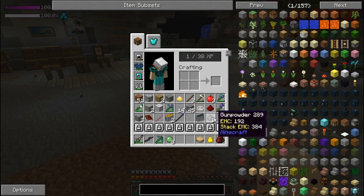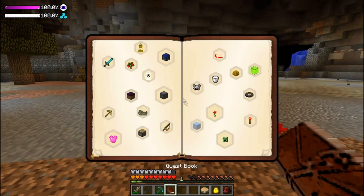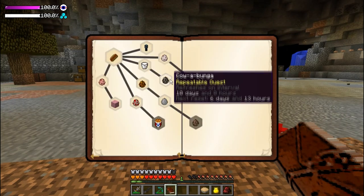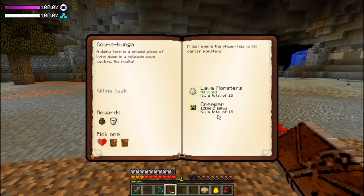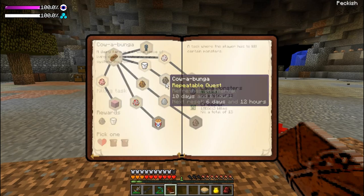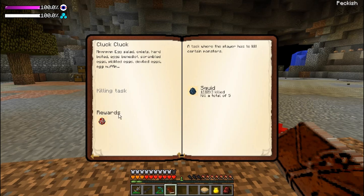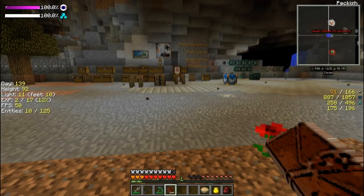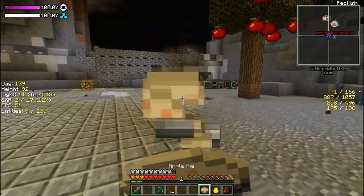We didn't get a lot from that, but actually — where's that quest book? Noah's Ark — we should have got a couple creeper kills. We got ten creeper kills out of fifteen now, and then we can get another cow and a milk bucket! That's exciting, because I really need a cow — we have a quest that requires milk.